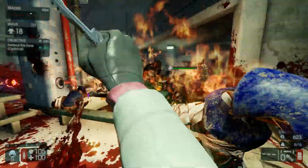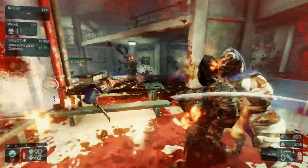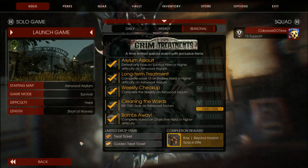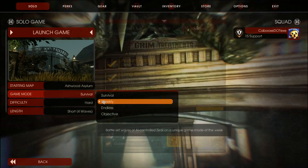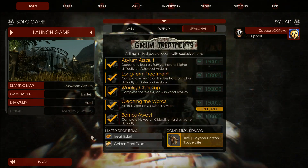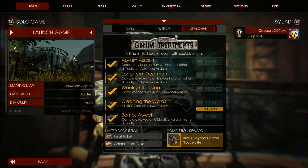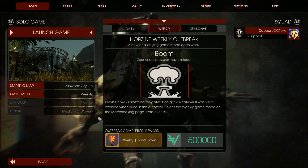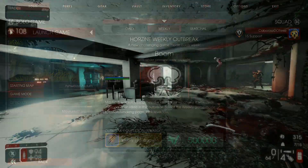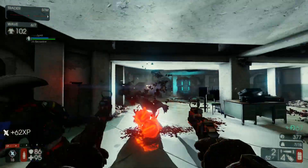So make sure you're standing inside the zone while defending. I think it's a nice change - it makes it more of a bonus, and I don't have to worry about teammates not caring about the objective. While they're off doing whatever, I can go stand inside the zone and get us a few extra. The second objective is Long-term Treatment: get to wave 15 on Endless on Ashwood Asylum. The third challenge is Weekly Checkup: complete any weekly challenge on Ashwood Asylum.